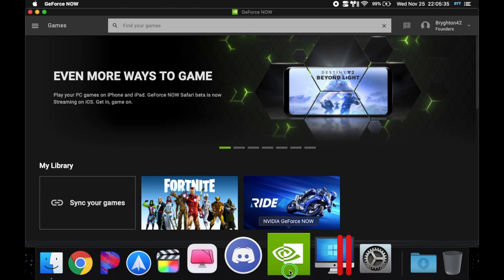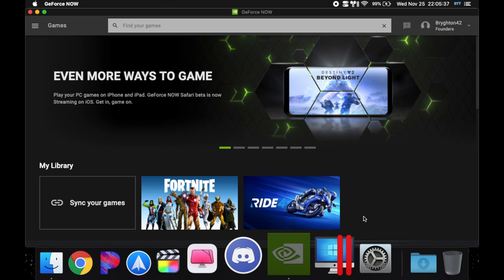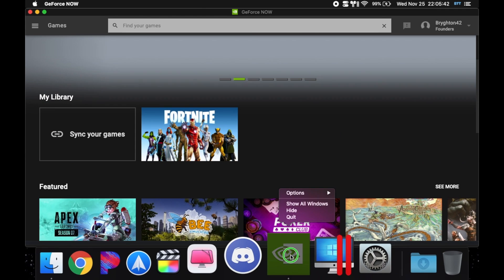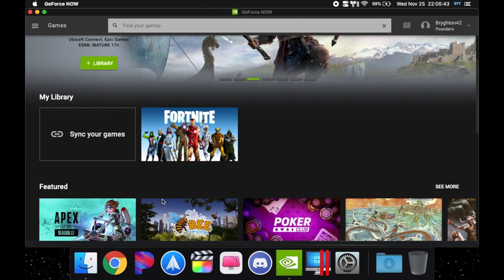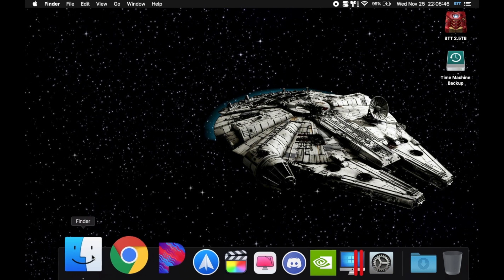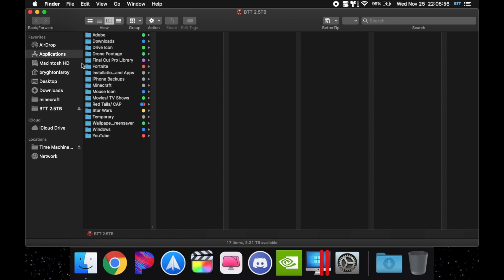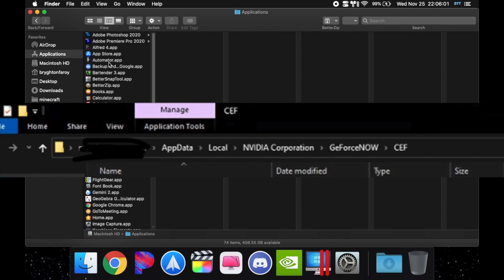Next we're going to go into the game files. We're going to go into GeForce Now's files. On Mac, go into Finder. On PC, go into File Explorer and find GeForce Now. Here's the directory to get to GeForce Now's files on a PC — it's on screen right now, so you can pause or go back.